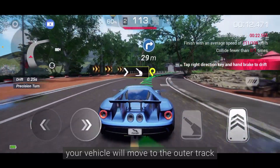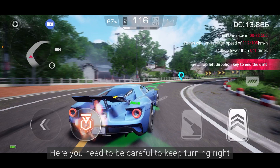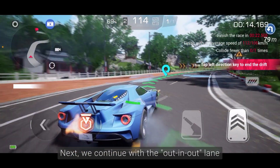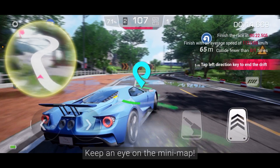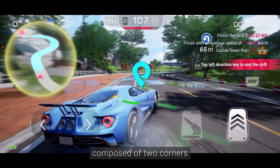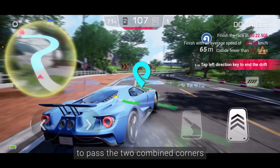After the third corner, your vehicle will move to the outer track. Here, you need to be careful to keep turning right and let your vehicle follow the outside of the track to the next corner. Next, we continue with the out-and-out lane, starting by drifting from the outside. Remember to keep an eye on the mini-map. By looking at the mini-map, you can see that this corner is composed of two corners. Don't rush through the first corner, but center on the apex of the second corner to smoothly use the out-and-out lane to pass the two combined corners.